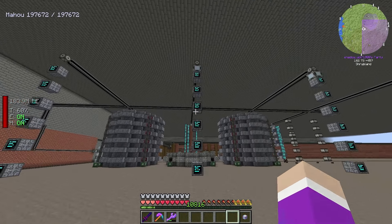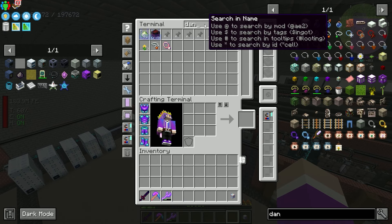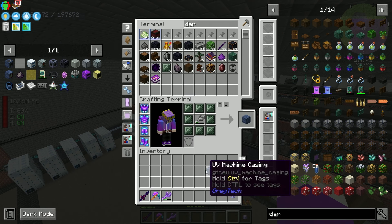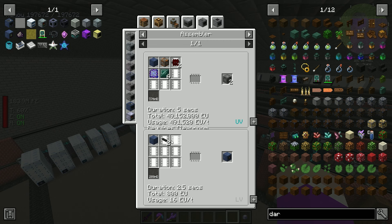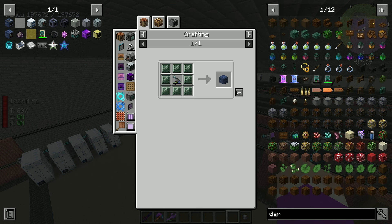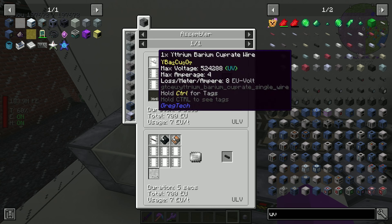Finding the right reactor setup - silicon and lanthanum for lutetium, then lutetium and chromium for americanum. I need to set up these two reactors and then should be able to make americanum fine wire and then the UV assembler. I did get 21 darmstadtium plates from a quest reward, so I can make the machine casing. The UV machine hull can be made in the assembler with circuit 8 - and that was quick!